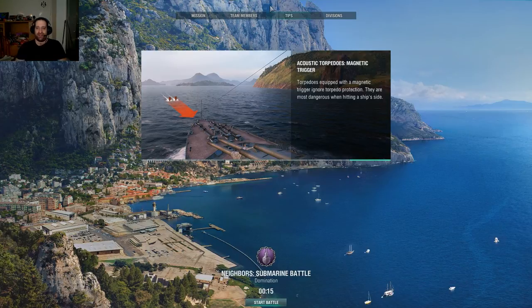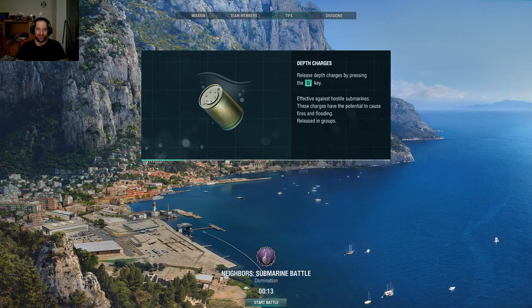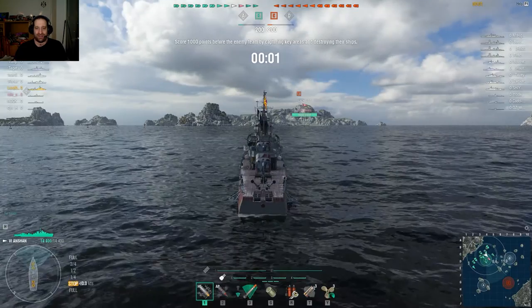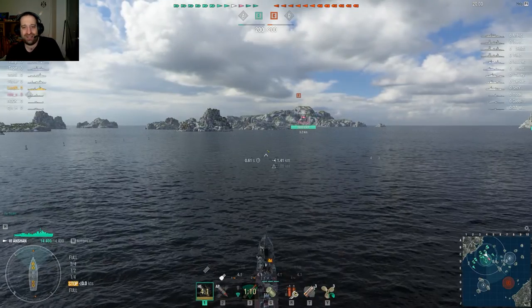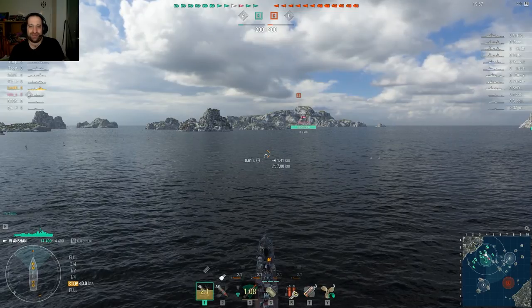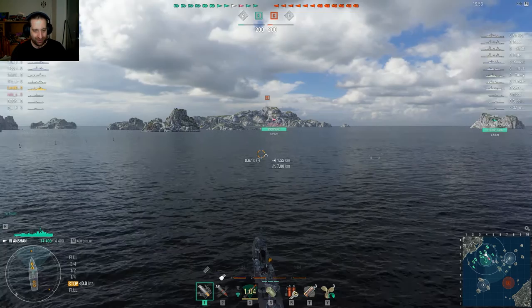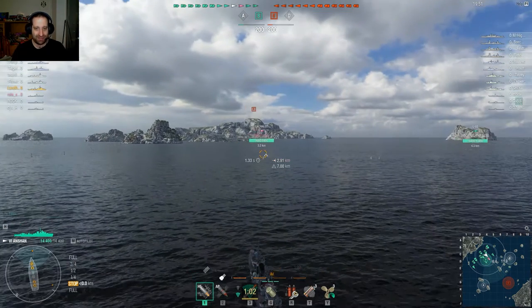The cruisers and destroyers have depth charges, which is what's key for me. The new consumable for this is the G key, which is pretty cool. The key to this is to go in line — like directly over the submarine.